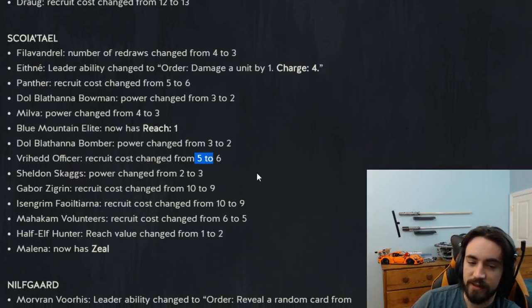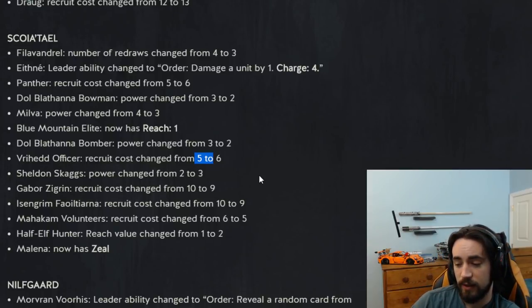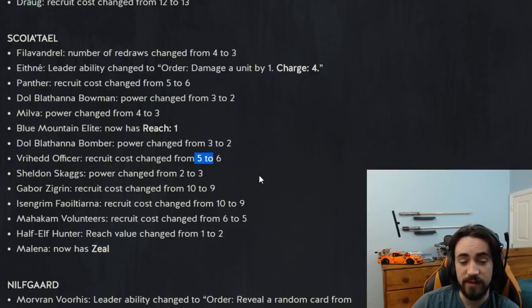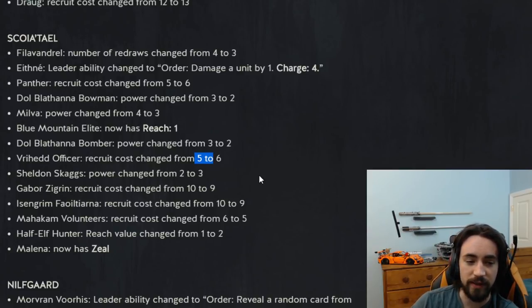Officer recruit cost changed from five to six. It was two strength — ping an enemy by three or boost an ally by three. Now it sucks: it's a five for six best-case scenario. That is not good. Don't play this card. Scoia'tael is getting hammered — not only did Ethnae get massacred but you can't play Ethnae anymore. Officer, Bomber, Blue Mountain Elite — feels bad. The Bomber change was pushing it and the Bowman didn't need to get nerfed either.